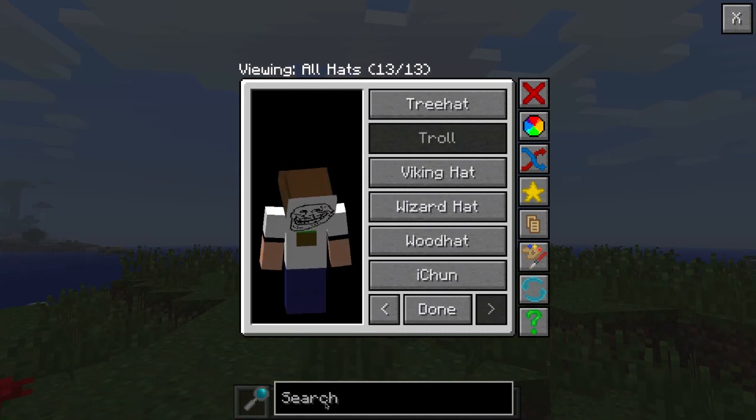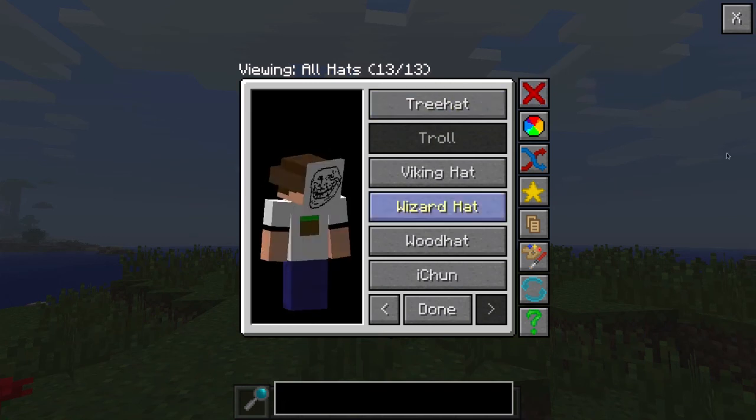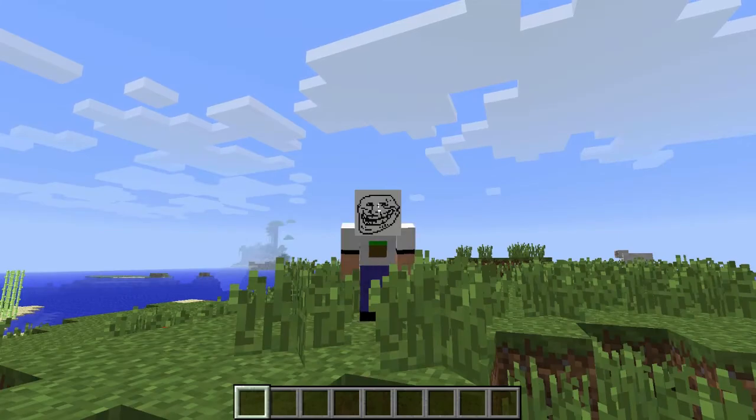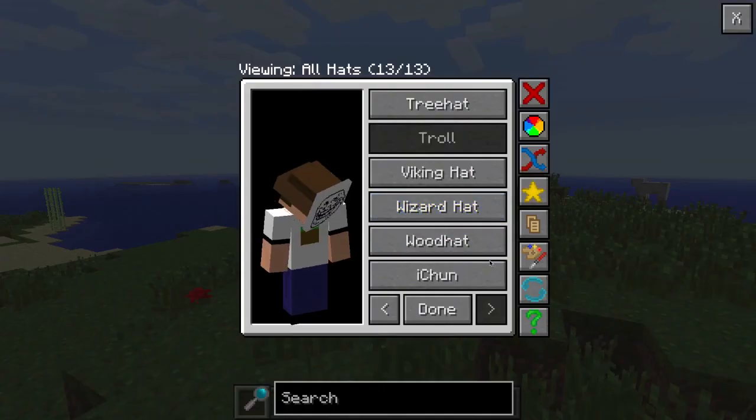If you want to look for a hat, you just type the name in here. Then click Done and you have the hat - like the troll hat. You click on it and click Done and you're wearing it.